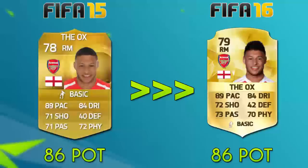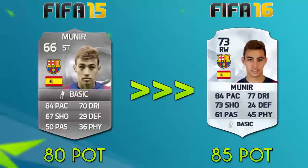Oxlade-Chamberlain is gonna be another popular choice for career mode this year. He hasn't gotten any major upgrades but he is as consistent as ever. He's got good pace, shooting, passing, dribbling — all you need in a right mid, and I think he's gonna be pretty much the go-to right midfielder for English players. Munir is another interesting player who's actually gotten a position change from striker to the right wing, and his potential is gonna be upgraded to 85. His shooting has been significantly upgraded as well as his dribbling.